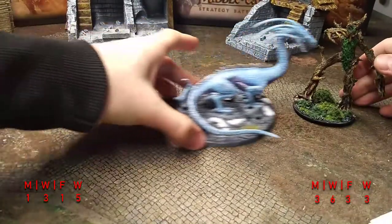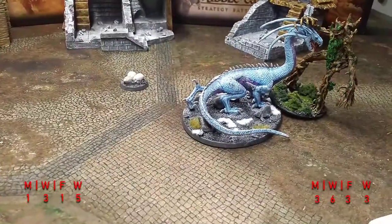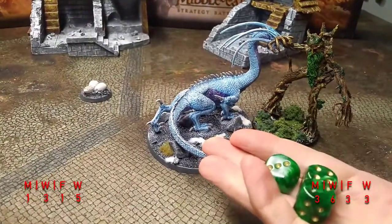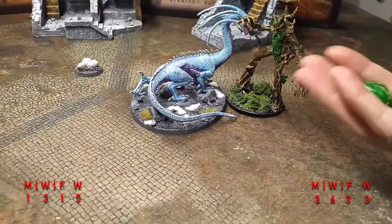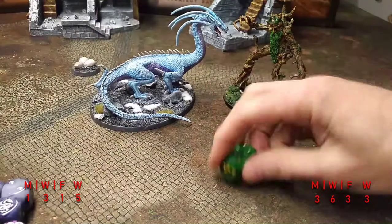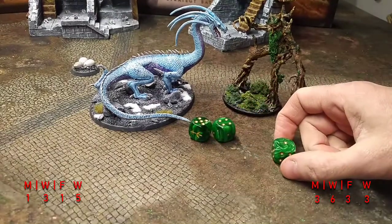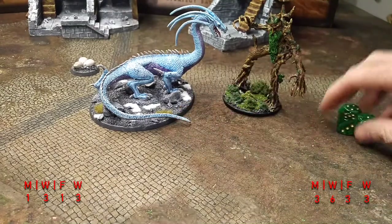The Drake charges in — we're engaged. Treebeard has 3 dice to the Drake's 5 (with monstrous charge). Both roll a six, but Treebeard's higher Fight value wins. Drake is knocked back one inch. Strength 8 against Defense 7, needing fours to wound — two wounds on the Drake. Drake is now at 3 wounds remaining. Not spending 3 Might on that roll — so Treebeard has done 3 wounds total.